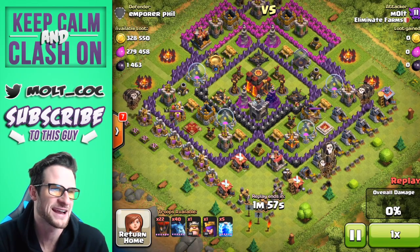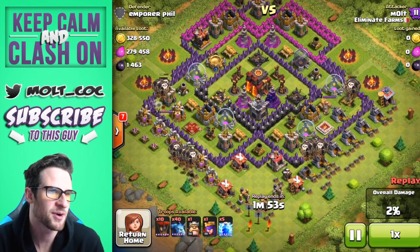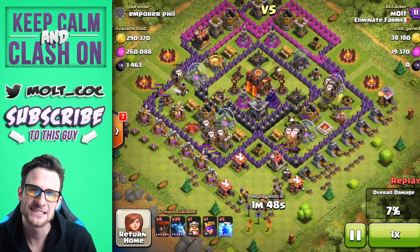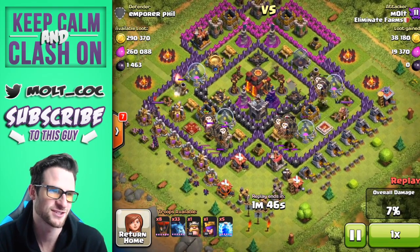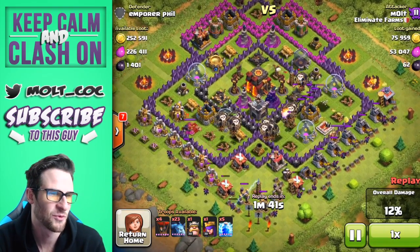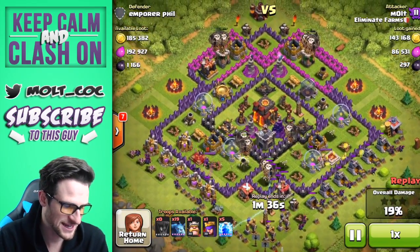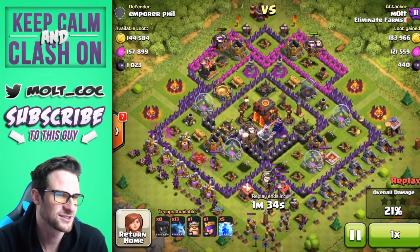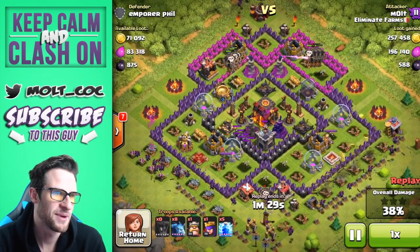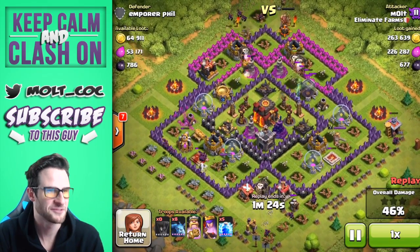Obviously this guy's base is dead — his infernos are empty, as are his x-bows. We're going to drop our balloons to take out the archer towers on the sides, then drop a little bit more to take out those archer towers next to the air defenses. We'll have our minions start working down here on all of the resources, then take out those archer towers from the top with the rest of the balloons. Our balloons are making their way into the center of the base because this guy's base is not upgraded too well — this was an awesome find.